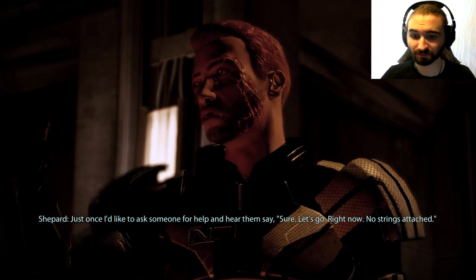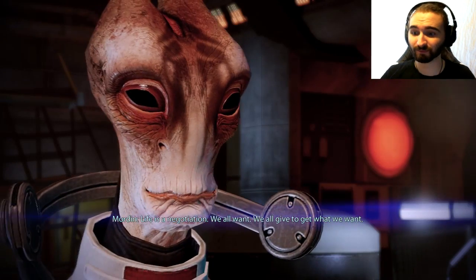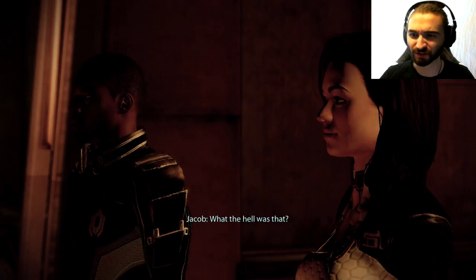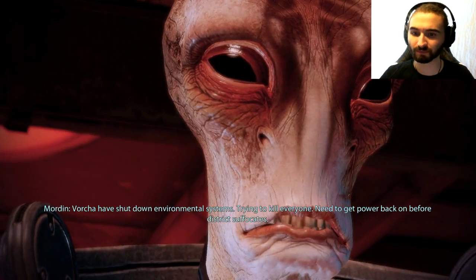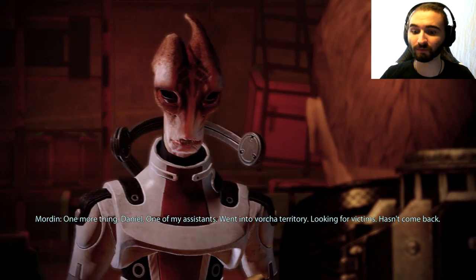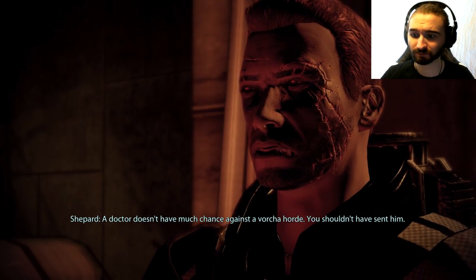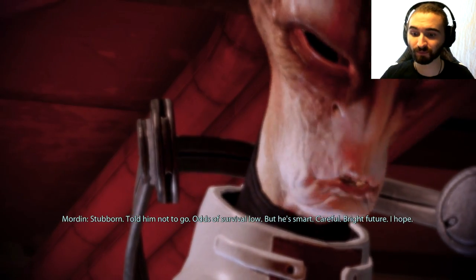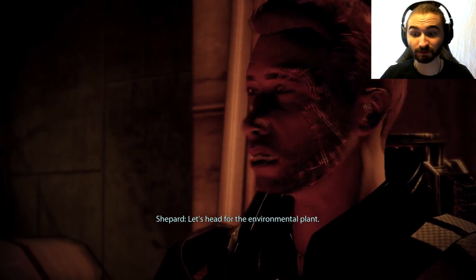I came here to find you. I'm Commander Shepard — I'm on a critical mission and I need your help. Mission? What mission? No no no no — too busy. Clinic, understand. Plague spreading too fast. Who sent you? Cerberus. Thought they only work with humans — why request Salarian aid? Collectors. I'm on a mission to shut down the Collectors and I need your help. Collectors — interesting. Plague hitting these slums is engineered; Collectors are one of few groups with technology to design it — our goals may be similar. But must stop plague first. Already have a cure — need to distribute it at Environmental Control Center. Fortune guarding it — need to kill them.